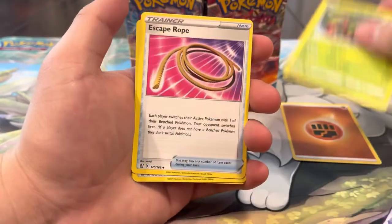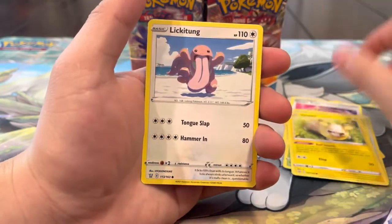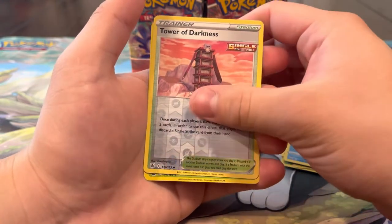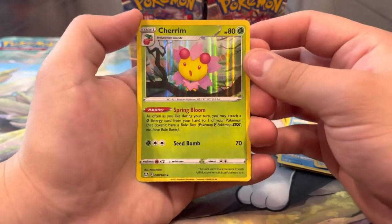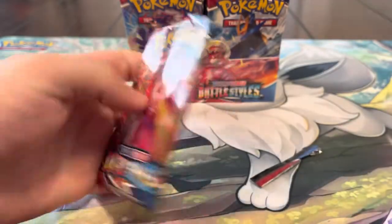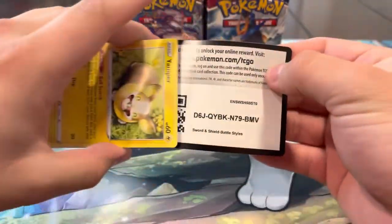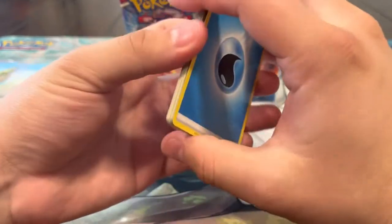Pack two: Energy, Carnivine, Escape Rope, Tower of Waters, Scatterbug, Yamper, Lickitung, Zubat, Remoraid, Tower of Darkness, and a holo to keep up our holo-or-better streak. We are three for three right now! Battle Styles is doing surprisingly well - I wasn't expecting this.